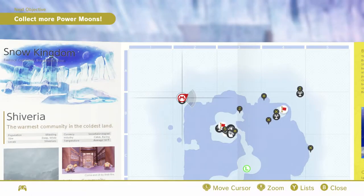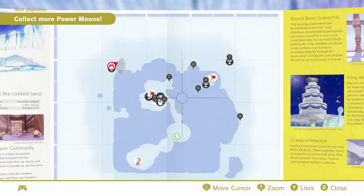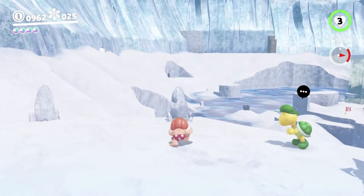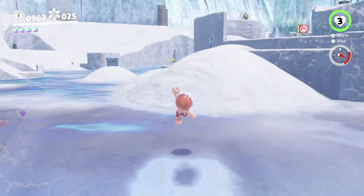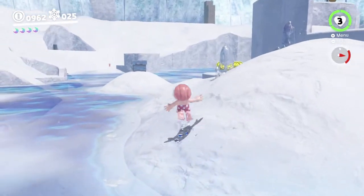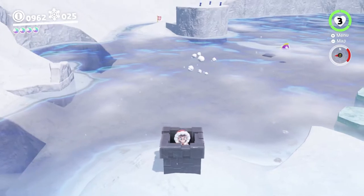What else do we need to do? There are a couple of sub areas. Yeah, there's one of those pipe sub areas — you can see it just there. So let's head over there and give it a look. I forget what's in this one, so I don't know what to expect.